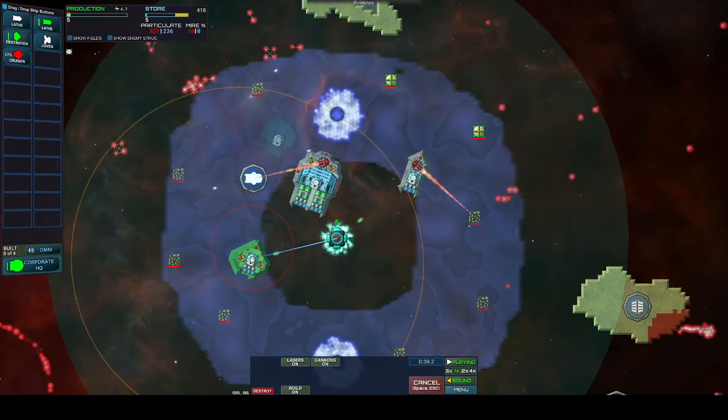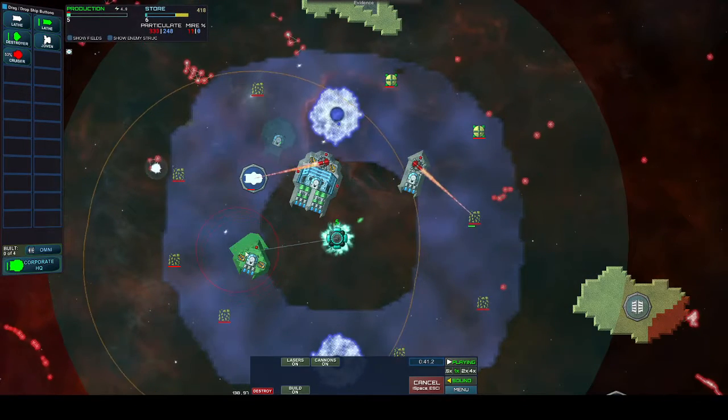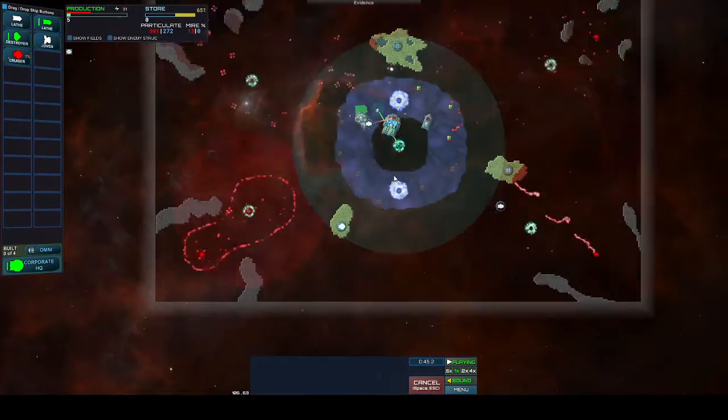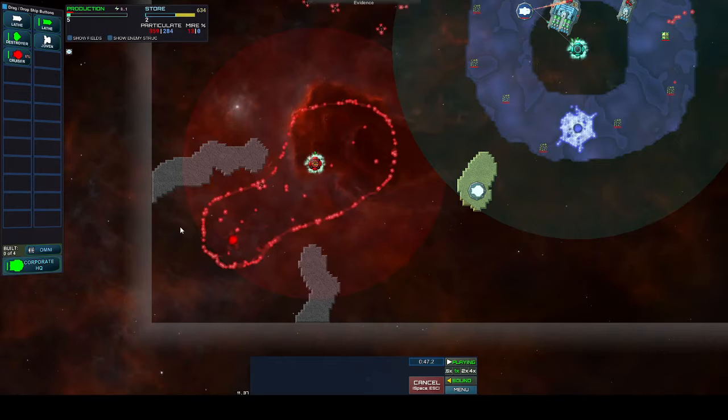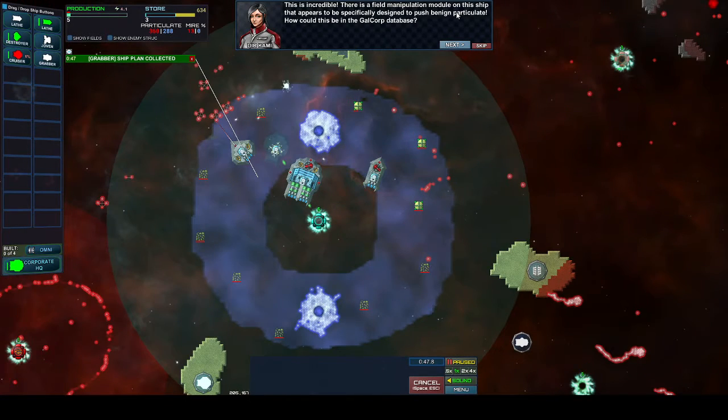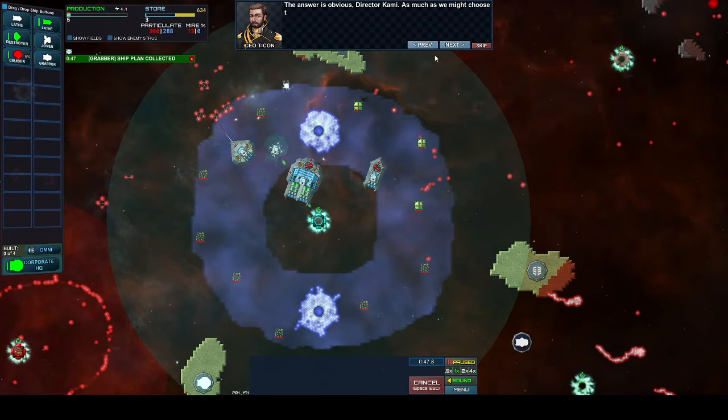I'm trying to get this destroyer out as fast as possible. I'm going to want it to defend the top zone — this one looks like it defends itself. Field manipulation module on the ship, designed to push benign particulate. How could it be in the database? Looks like they've hidden secrets.